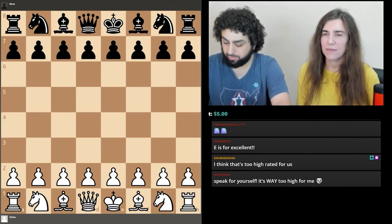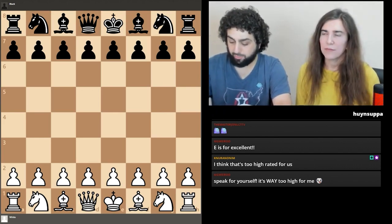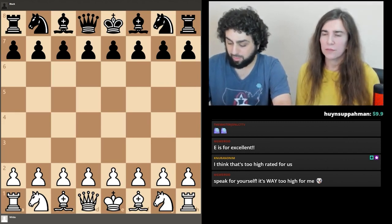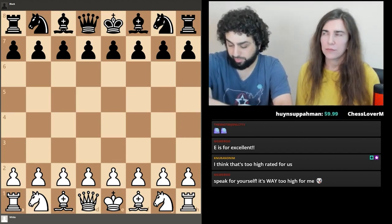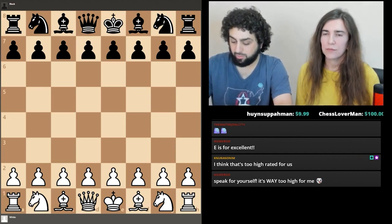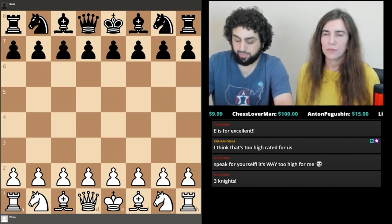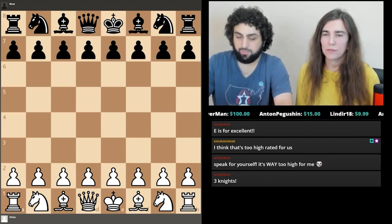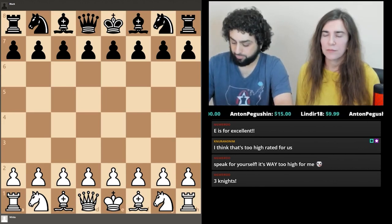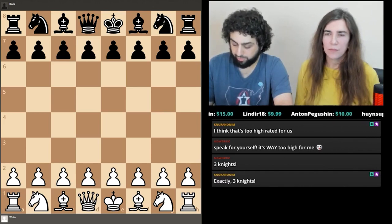When you reach a position where your opponent has only his king left, you must know which material can force checkmate. On the other hand, you can save many positions by leaving your opponent with insufficient mating material. A queen, a rook, two bishops, or a bishop and knight can all force mate. A pawn by itself can't mate unless promoted, a lone bishop can't mate, a lone knight can't mate, and even two knights can't force mate — you need your opponent's help for that.